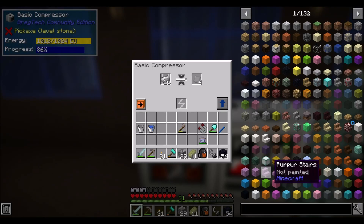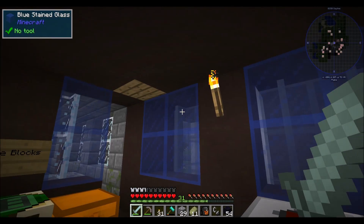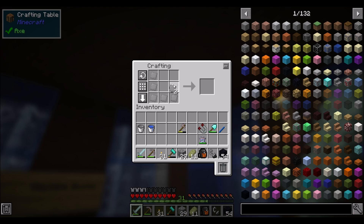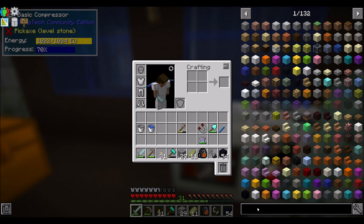Hello everyone, this is Direwolf20 and welcome to episode 10 of Direwolf20's OmniFactory series. Today I'm debating whether to get into better Applied Energistics or upgrade my power gen. I'm leaning towards the latter, getting my power gen a bit better under control. I've spent the last 10 or 15 minutes doing a little mining and planning out how I can do power.